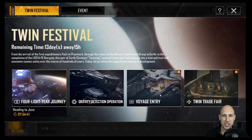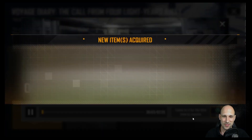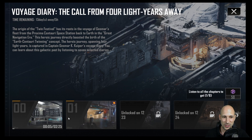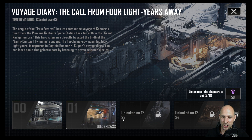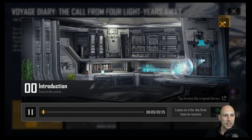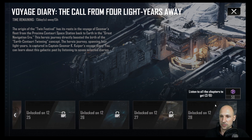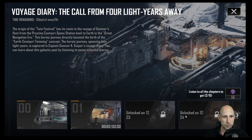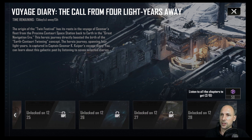That brings us to the Voyage Entry. You have to listen to all the chapters — you can't skip out immediately. It seems it already counts once you've started, so make sure you collect the reward here. You can also click again to listen to the lore whenever you want. When you complete all eight chapters you get an additional 50 Proxima coins.